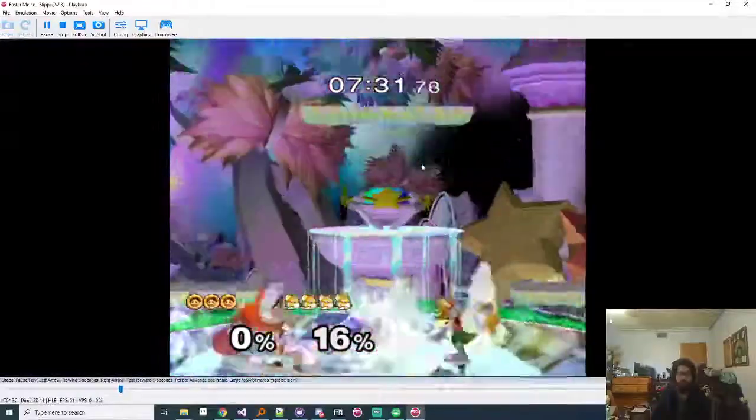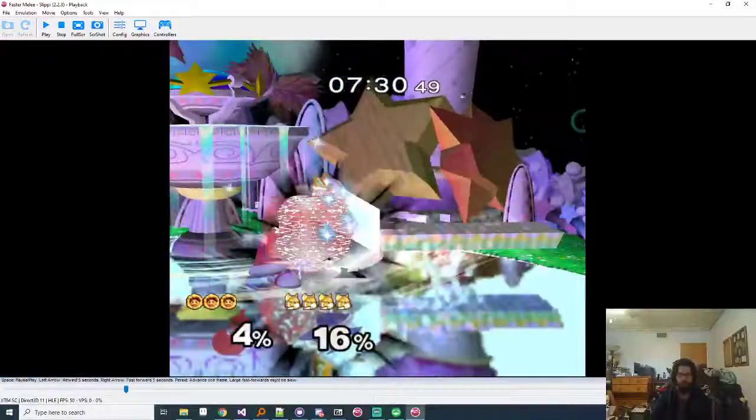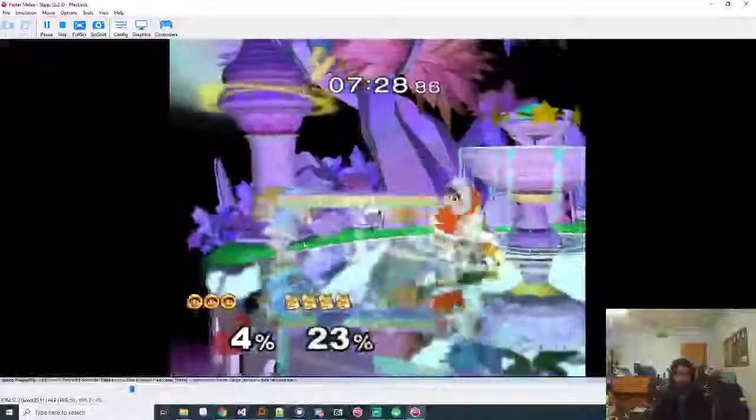One small detail: right here you should always do a delayed double shine, because a lot of times they'll buffer a shield grab - Nana can buffer a shield grab - or they'll just be mashing. So if you hit their shield here, the double shine is a good way to prevent them from potentially grabbing you out of this.